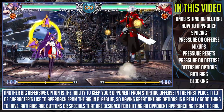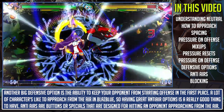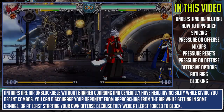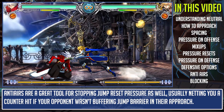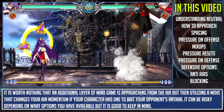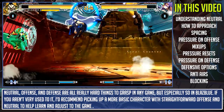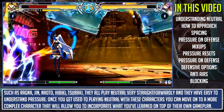Another big defensive option is keeping your opponent from starting offense in the first place. A lot of characters like to approach from the air in BlazBlue, so having great anti-air options is really important. Anti-airs are buttons or specials designed for hitting an opponent approaching from the air — they are air unblockable without barrier guarding and generally have head invincibility while giving you decent combos. You can discourage your opponent from approaching from the air while getting in some damage, or at least force them to block. Anti-airs are a great tool for stopping jump reset pressure as well. It is worth noting that you can bait anti-airs by utilizing a move that changes your air momentum.